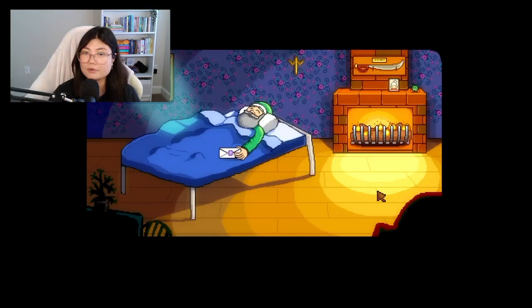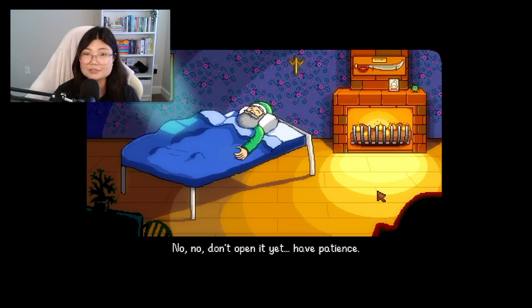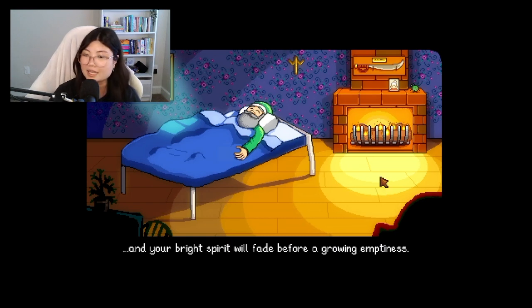My goal for this playthrough is to get 100% perfection — complete every single mission, cook all the food, find all the golden walnuts, all of that stuff. I think I've had maybe three or four Stardew farms before and never once even reached Mr. Chi, who is the one with the perfection tracker. I haven't even met him. So to say we want to get 100% perfection is going to be a very lofty goal, but I think we can do it.